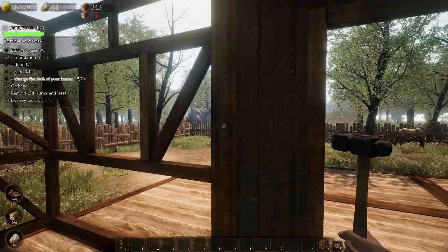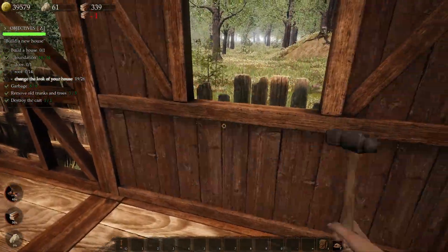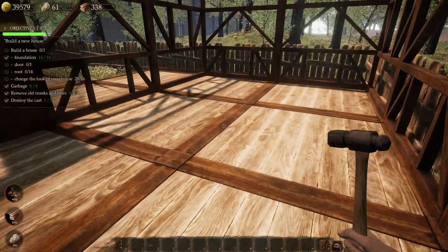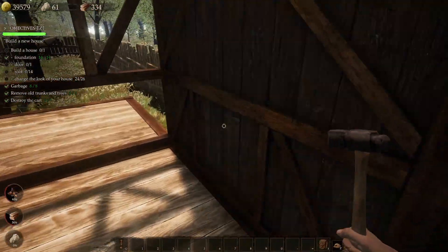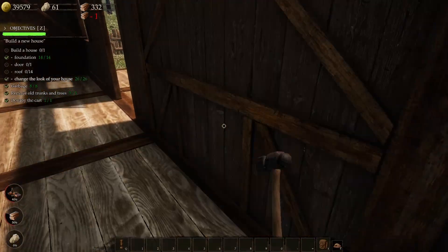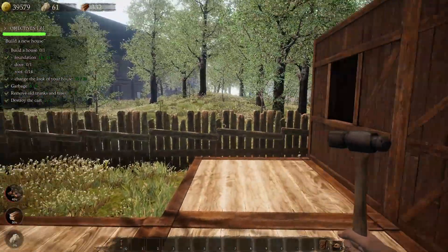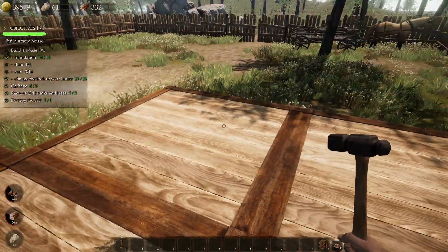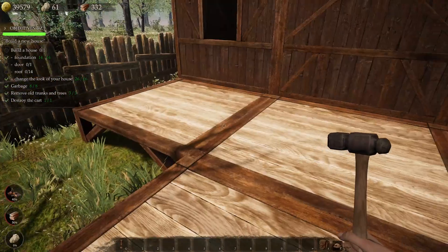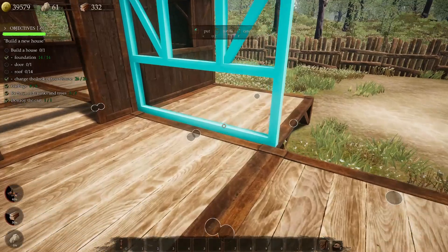We will go ahead and do the walls now and set the roof in. Change the look of your house — okay. So we've got everything except for the door and the roof. I don't have enough to cover all of the roof. Let's go ahead and put some more walls in here, and put a window right here and right down here.